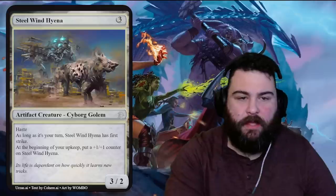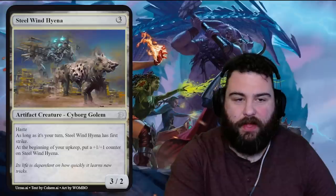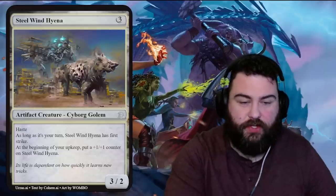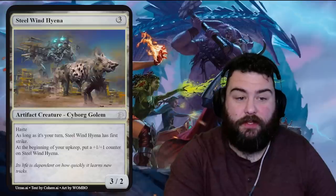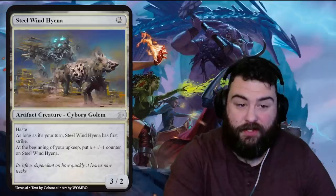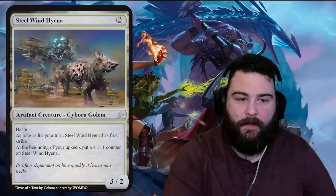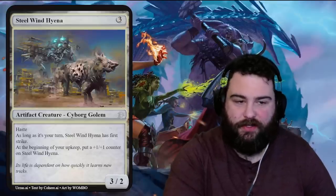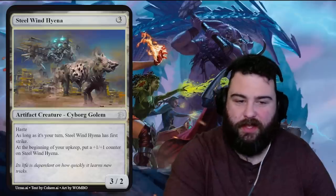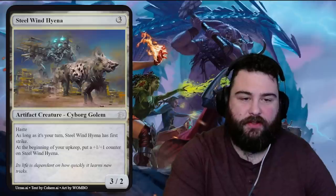Steel Wind Hyena — look at that art! That is sick. Like a hyena out of Terminator lore. Three generic for a cyborg golem, a four-three with haste. As long as it's your turn, Steel Wind Hyena has first strike. At the beginning of your upkeep, put a plus one plus one counter on it. This is what I'm talking about — great creature playable in any deck. Play it on turn four as a three-two with haste, next turn it's a four-three, keeps growing. Love Steel Wind Hyena — love the name, art, creature type, and abilities.